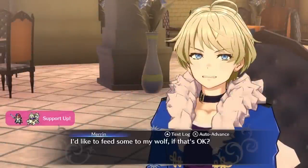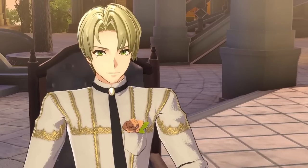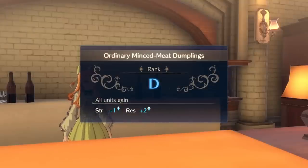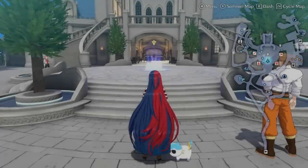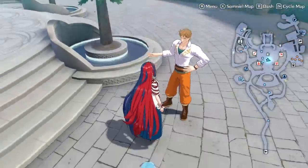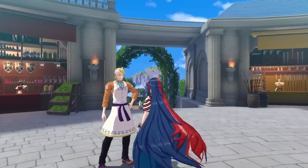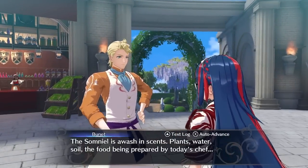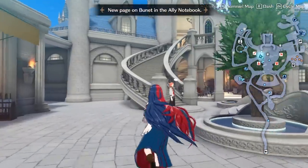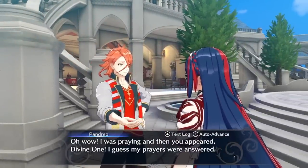Despite some of the tasks in the Somniel being time consuming, it's still considerably faster than the monastery, especially when you consider that you only have to do Somniel tasks once per chapter, and it being more tightly packed makes it a lot quicker if you want to talk to people or pick up items. There's just one problem with the Somniel, which is that it loses most of the character and world building aspects that the monastery had. Characters have much less to say in the Somniel, and they react to the story in meaningful ways pretty infrequently.